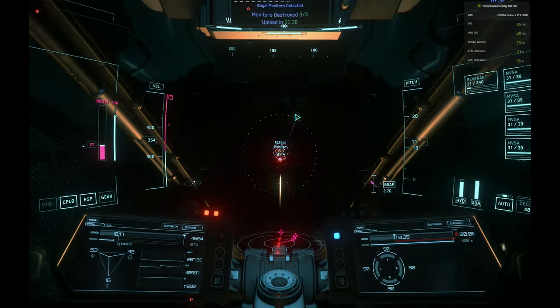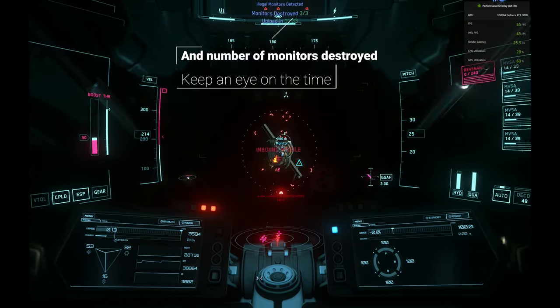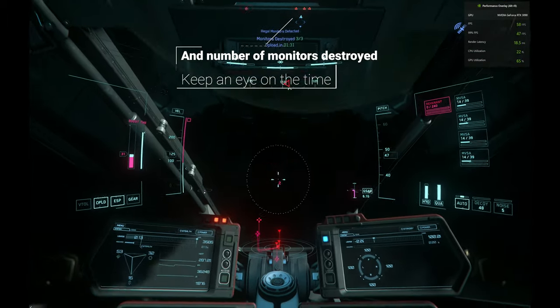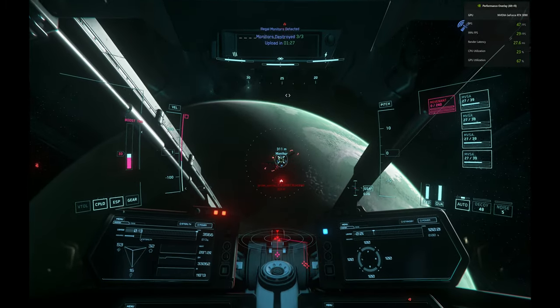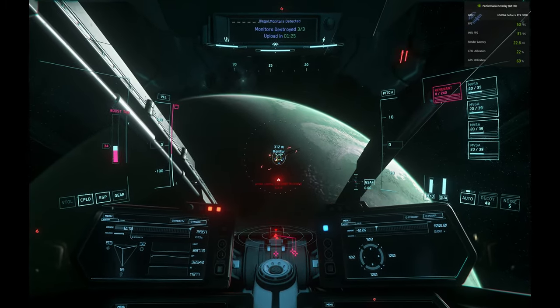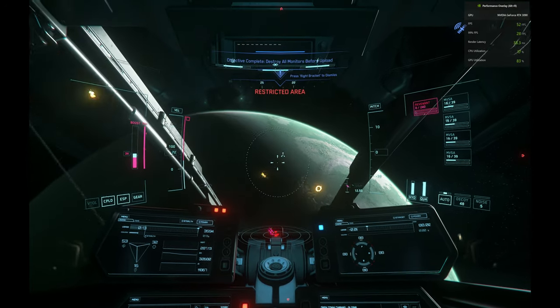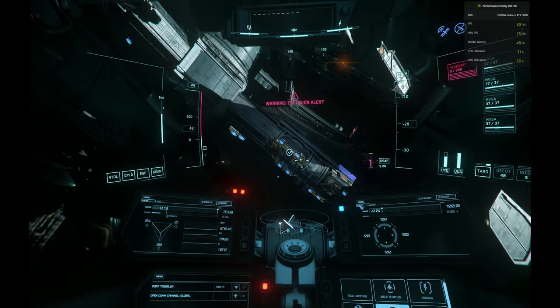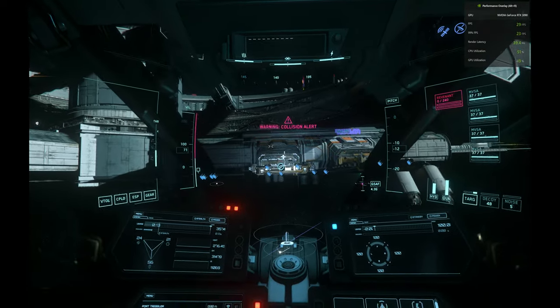I totally deserve to be made fun of — my combat skills are not the greatest, but we did end up destroying this thing. You have a total of three to destroy. Once you've destroyed all three, you get 9,000 in your wallet. As simple as that. Head back to the barn and start spending your money, or go sign up for another mission.